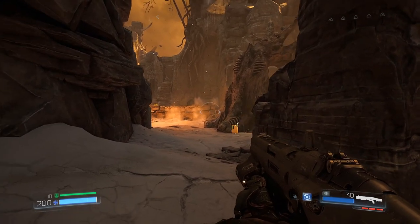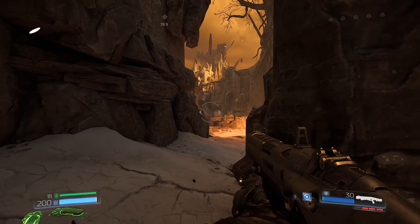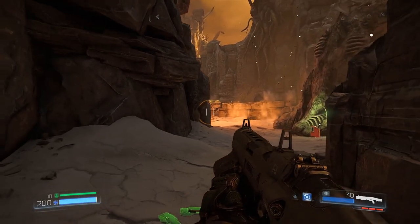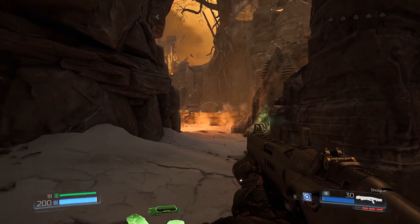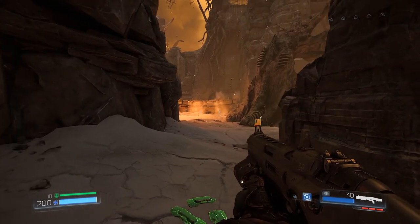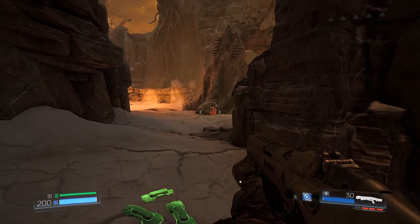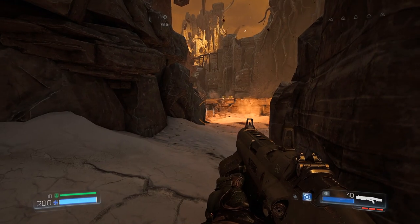There's also a hell knight spawning at the very far back behind the column. What we want to do is run straight to that ledge and use the explosive shot to kill the imp on the left, then your shotgun to kill the other imp, then chainsaw the hell knight. This leaves you alone with the hell razer, which we'll use to perform the first leg sweep. If you're low on fuel you can grab fuel on the way; I have three which is enough to kill the hell knight.